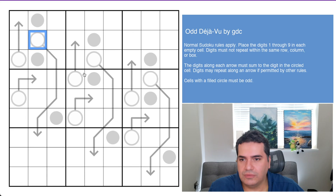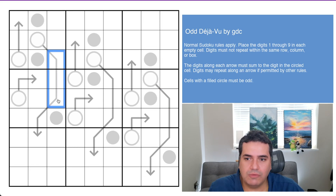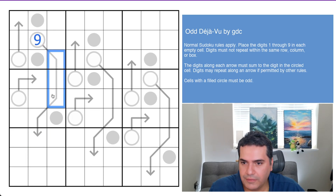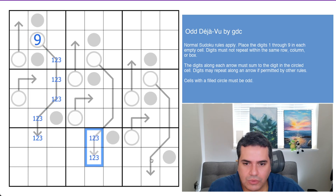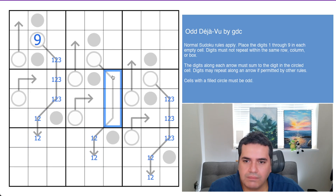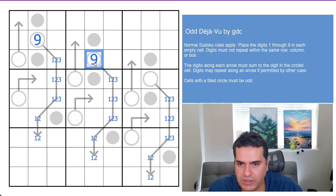I'm immediately looking at these arrows and their sums. If we make these the minimum — this has got to be a minimum of one, two, three because they're all seeing each other in the same column. This is a minimum of one, two for the same reason. So one-two-three is six, one-two is three, six and three is nine — and that's the largest digit we can place in here.